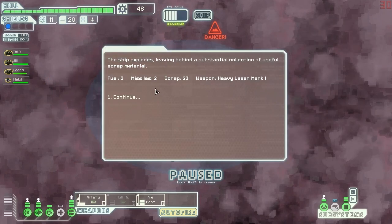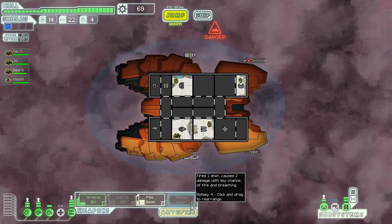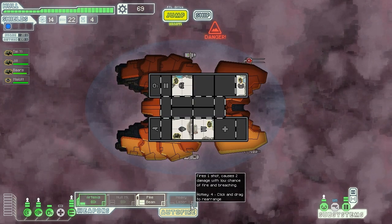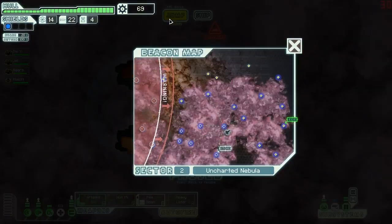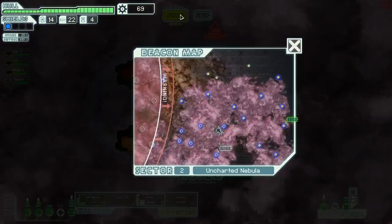Hey goat, how you doing? Say hello to your mother for me. Heavy Laser Mark One — this is good. Fires one shot, causes two damage, low chance of breaching. That's sellable — I think that's an item we can sell. We might just jump back to the store and sell that.